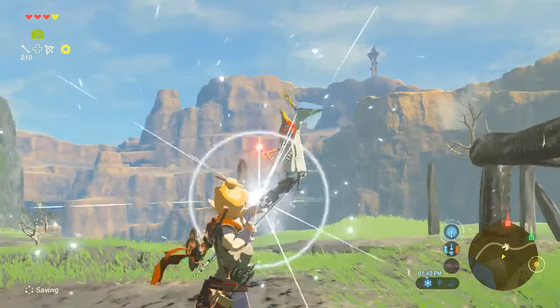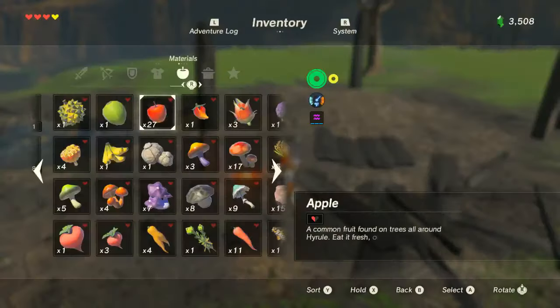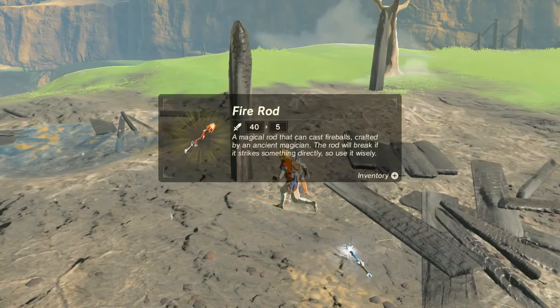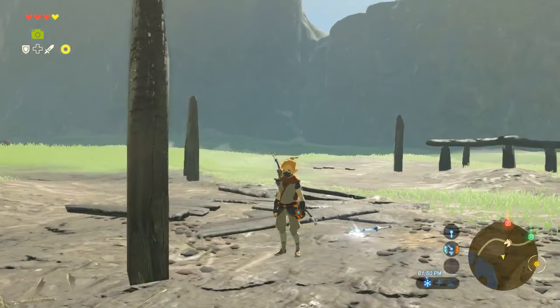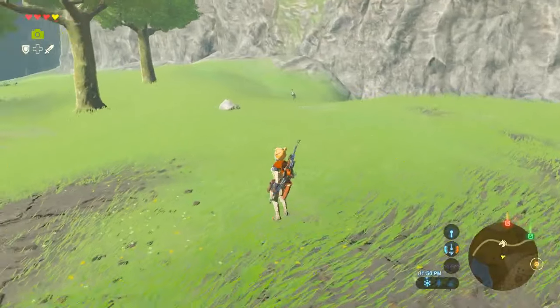Also, I needed a fire rod. Go ahead and drop the ice rod and grab the fire rod. We can take these - let's go ahead and head back to Hateno Village since we have both available.